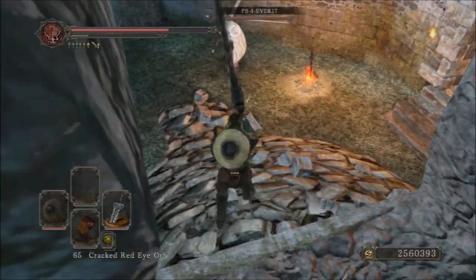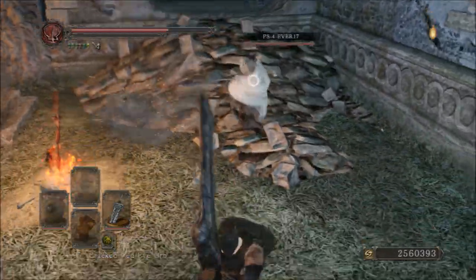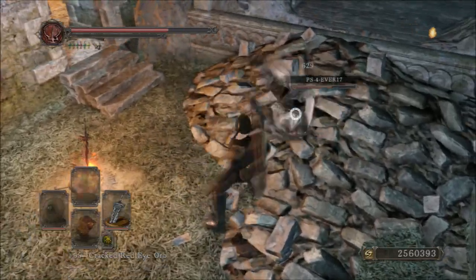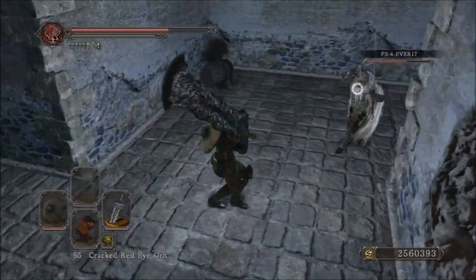The counter strength of this weapon is 110, poise damage is 60 per hit, and the weight is 28 units, making it a very heavy Ultra Greatsword — the heaviest Ultra Greatsword in fact.